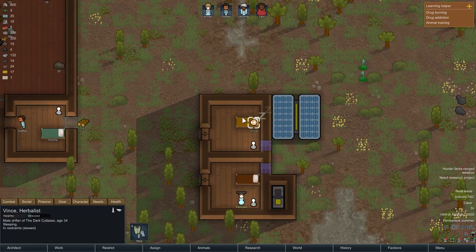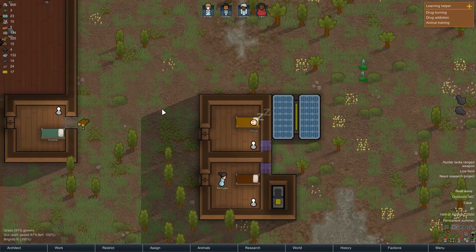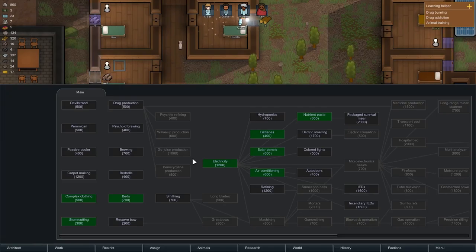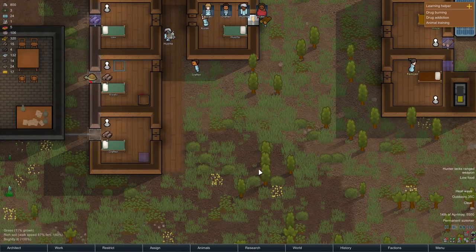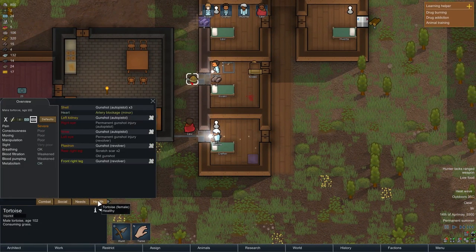I've been looking around the colony and I think I'm going to release Vince when he's awake — his mood is very low, his food is very low, and the recruitment difficulty is at 84%. I need to select a research project. I really want gun turrets for defensive purposes, which requires smithing, machining, gunsmithing, then blowback operation, and finally gun turrets. I'll start by researching the recurve bow.